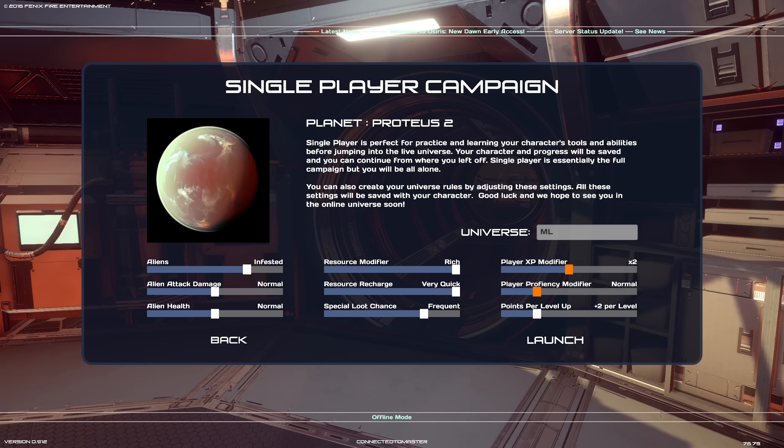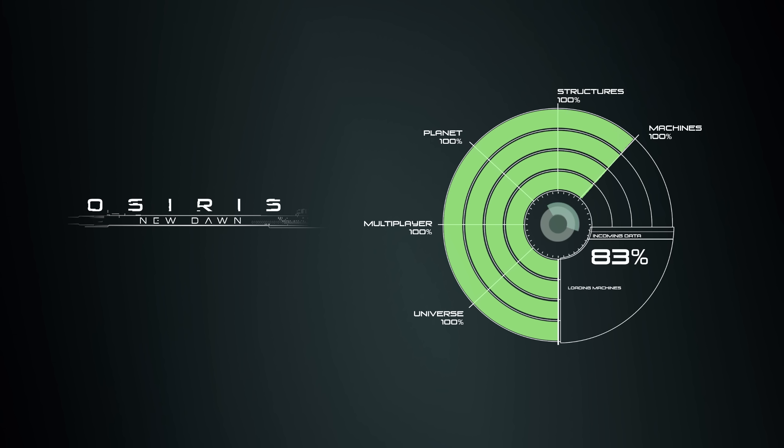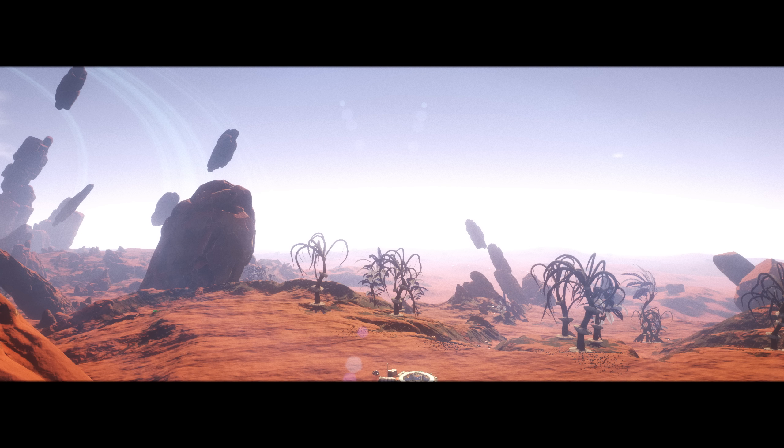Let's go ahead and start a world. I'm going to stick up the multiplier — I put the resource modifier and the resource recharge all the way up because I don't want to be going thousands of miles out to mine things. I actually played for a couple hours after the video and searched around the map for hydrogen and gases, and I could not find anything. So today's goal is we're going to try to figure out how to get freaking gases. Apparently they come from geysers or whatever. I'm not exactly sure. Also we can get multiple points per level — five points for a level, that'd be crazy. Player proficiency modifier, normal times two. Sure, why not.